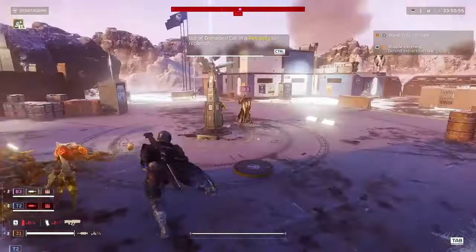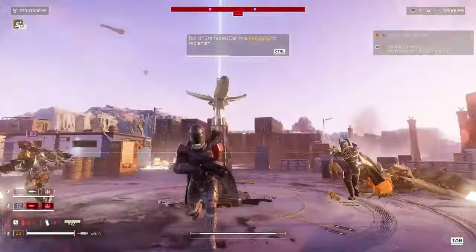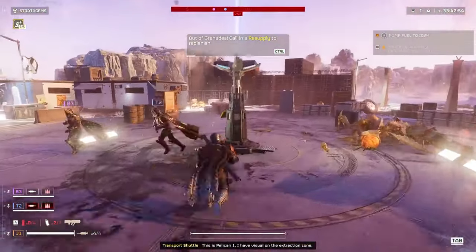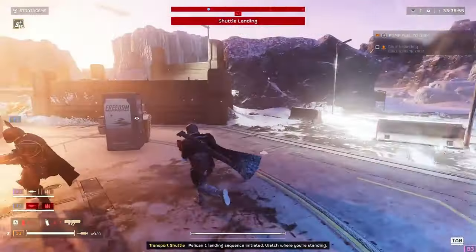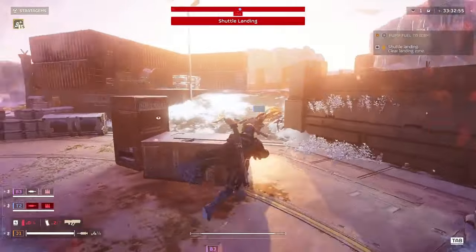So, how do you check this all-important Liberation Percentage? Simple. Head over to the Galactic War map on your ship. Select the sector that's caught your eye, explore the planets within, and voila — their current Liberation Percentages are at your fingertips.